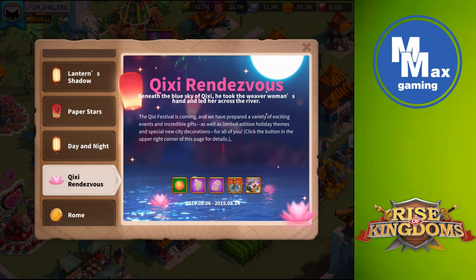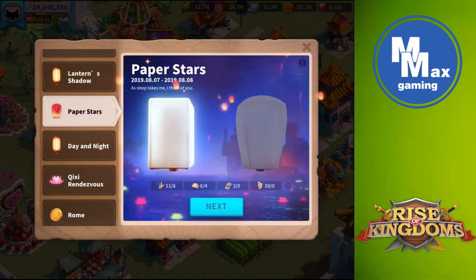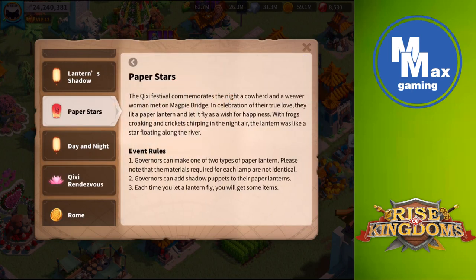If we take a look at Paper Stars, what it tells us is that we are going to be creating paper lanterns and setting them loose in the sky. Governors can make one of two types of paper lanterns, and the materials required are not identical depending on which one you pick. You can add shadow puppets to your paper lanterns, and when you let a lantern fly you get some items. So we need to find out if those items are worth it.